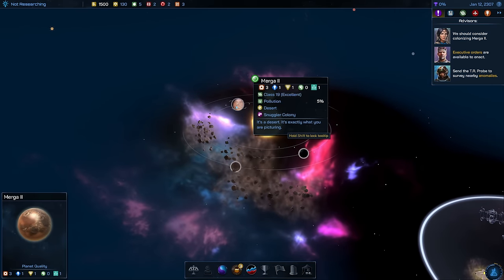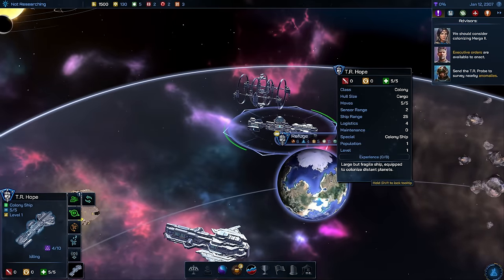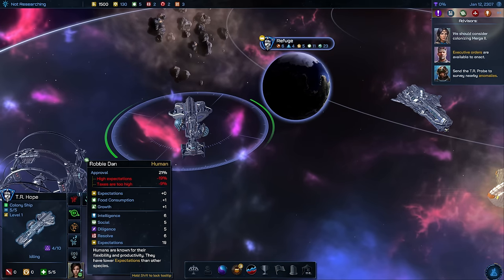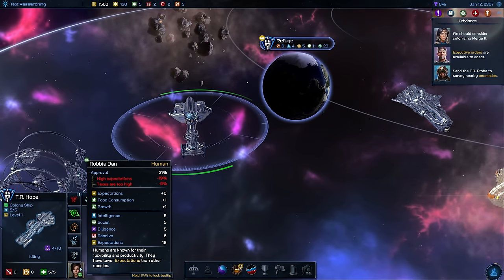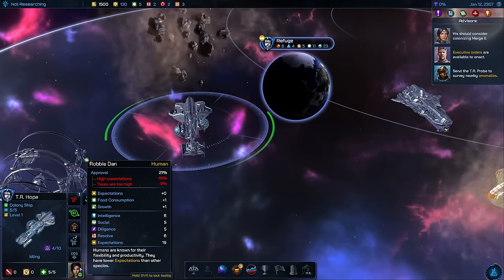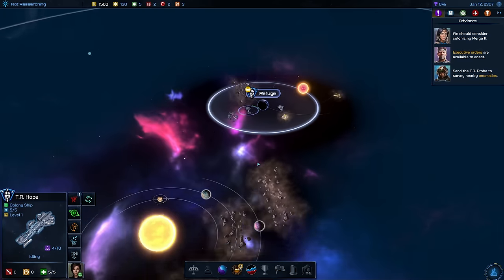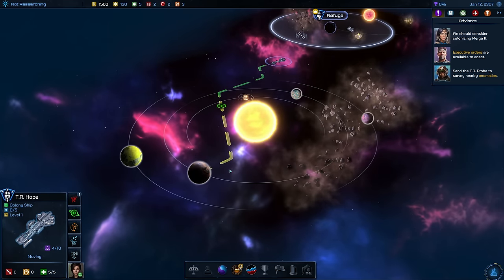For Murga 2 I'd like to use my first colonization ship — the colony ship, ready for action, with one pop on board. Every one of these needs a pop — there's about 100,000 people for each pop. They go out there with high expectations, though this is actually toning down their approval rating and they also say taxes are too high. Let's get them over to Murga 2, class 19, for us to settle.